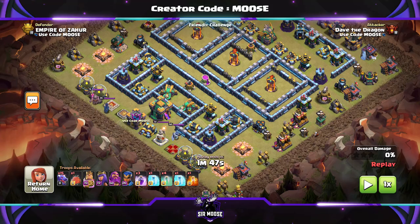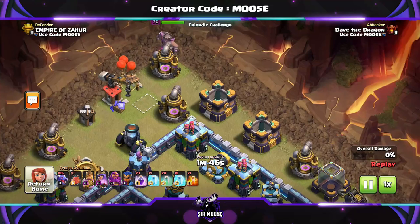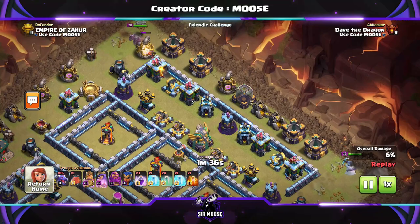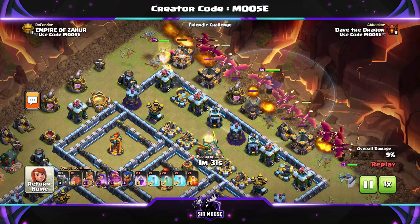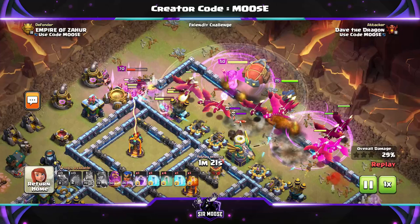Through the clouds we go — we're going to be taking on a pretty decent Town Hall 14 base here. Normally you're going to be attacking from the opposite side to where the Town Hall is, unless of course it's a centralized Town Hall base. The Town Hall's on the left here, so we're going to attack from the right. First of all, it's funnel time — King on the left, Queen on the right. Create a nice funnel so your dragons go into the base, otherwise they're going to go around the outside destroying elixir pumps and gold collectors. A couple of rage spells down to help them get into the base quickly and destroy some of those defenses.